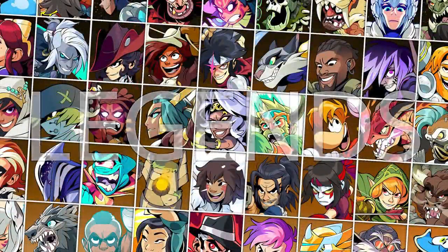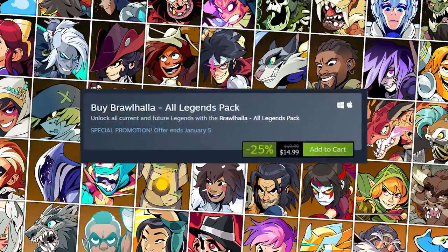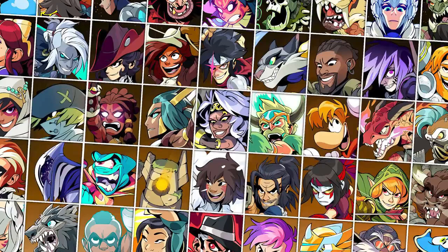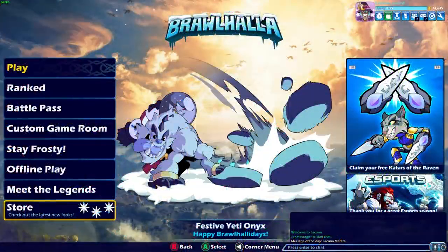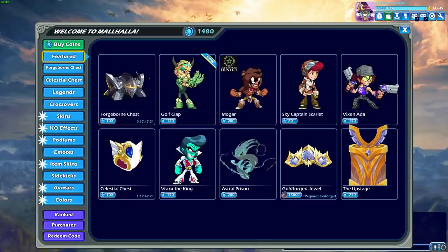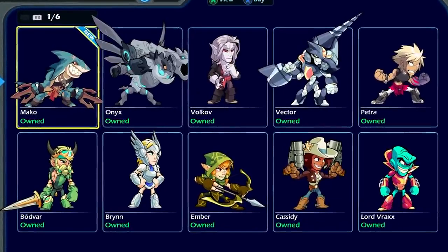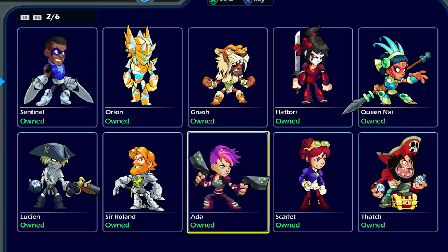Legends: if you don't buy the all-legends pack, which gives you all legends now and future, you can unlock legends for free by earning gold coins through playing games and completing challenges, and then buying the legends in Brawlhalla. Technically, you can buy every legend in the game for free, but it will take a long time.